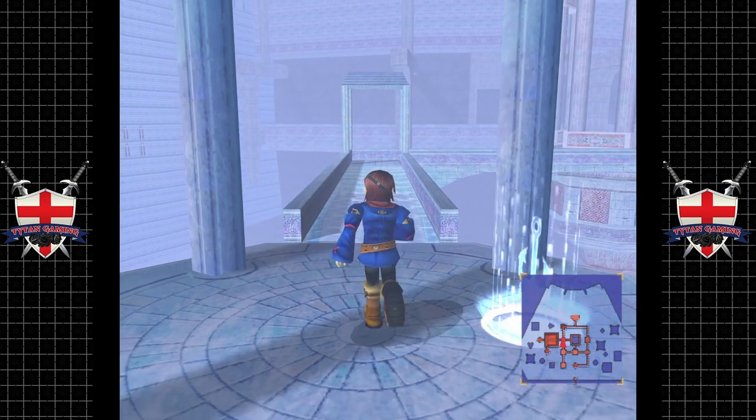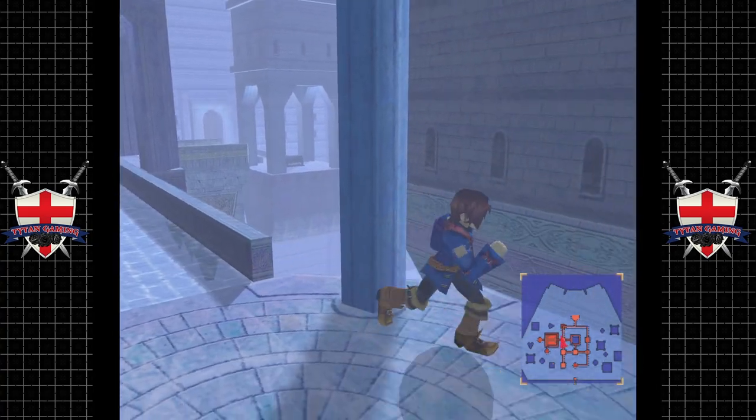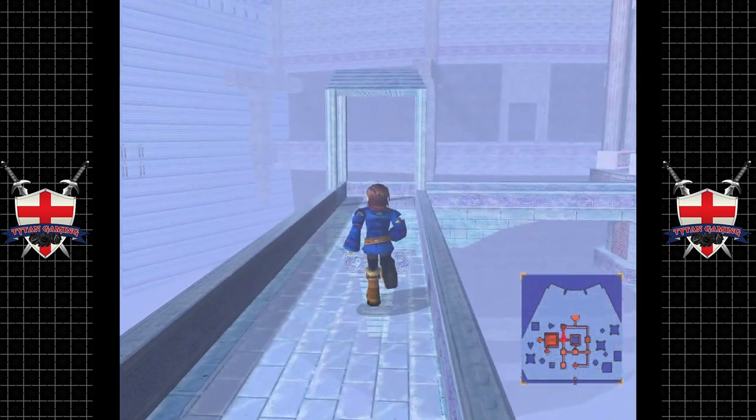Hey guys, and welcome back to Skies of Arcadia. Where we last left off, we were exploring the purple area — Galsea, whatever they call this ice temple, essentially. Anyway, let's continue, shall we?